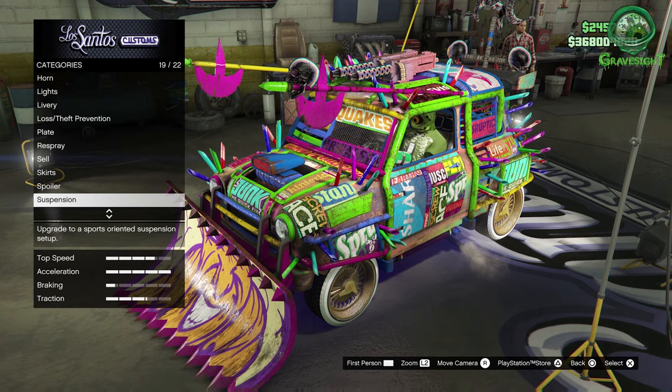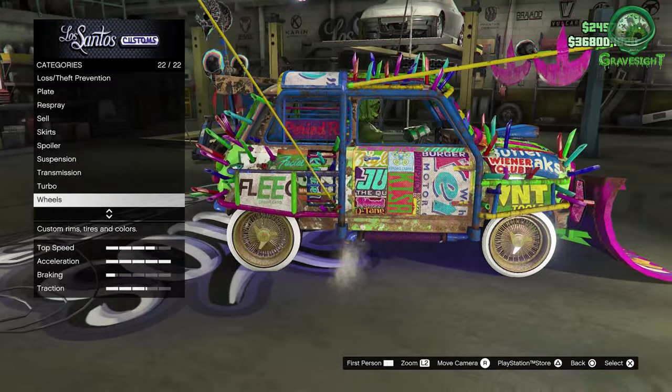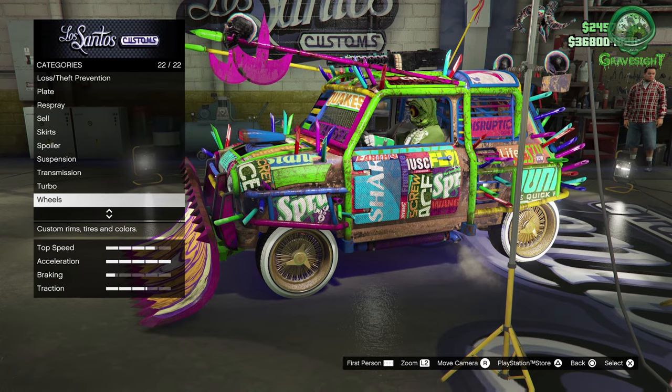A couple other things to take into consideration are the wheels. Let's just say you've got a Benny's vehicle with Benny's wheels — that's scratched. If you have an F1 with F1 wheels, it's scratched.